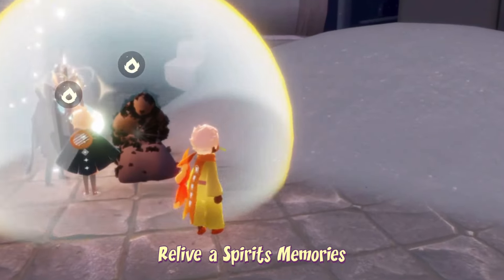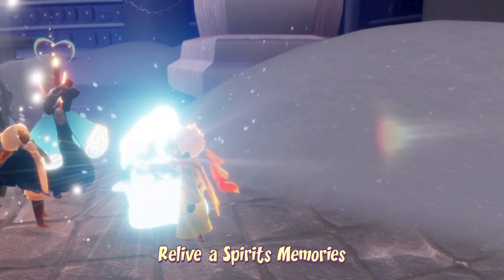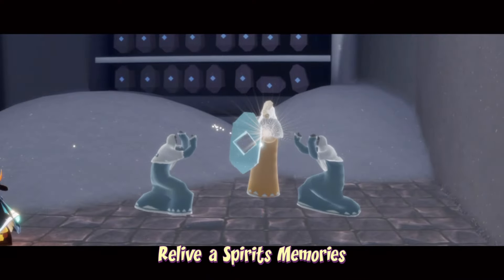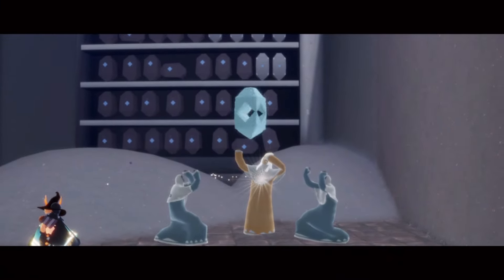To relive a spirit's memories, all we have to do is first relive a spirit and then light them, watch their final cutscene, and recollect their emote. This can be done with any spirit in the Vault of Knowledge — it does not necessarily have to be this one, so feel free to use any spirit at all, as long as they're in the Vault of Knowledge.